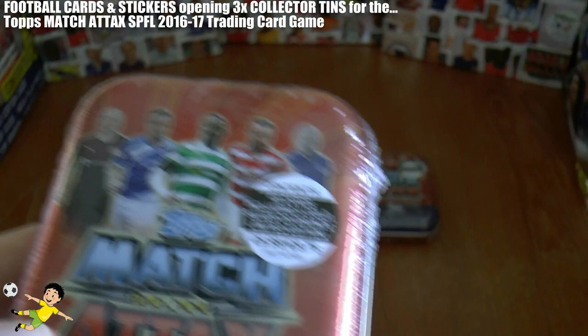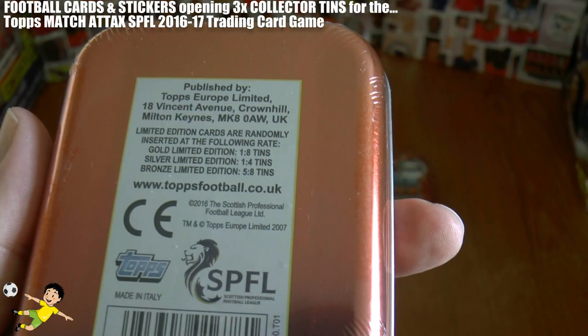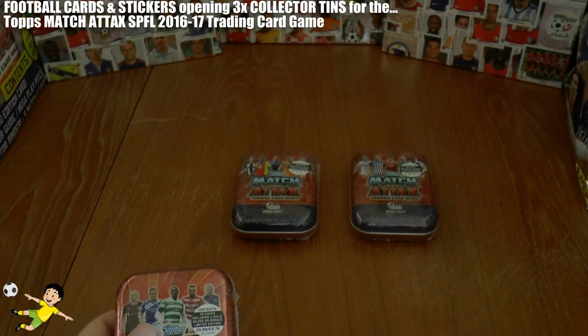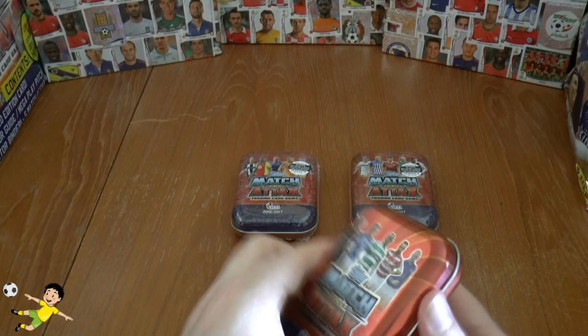I don't know who has done the translation there. Obviously the Topps guy who thought up these ridiculous gold, silver or bronze limited edition cards of the same player, I would guess. And talking of that, here are the odds: bronze are found 5 in every 8, silver 1 in every 4, and gold 1 in every 8 tins. Absolutely disgusting, but we are going to open them anyway because we can get some other cards for the collection.